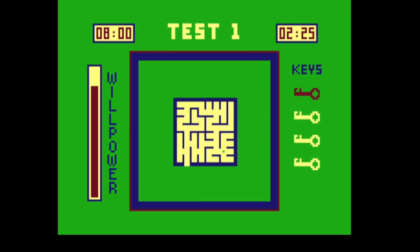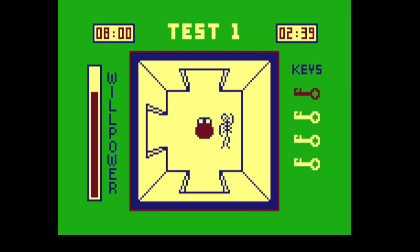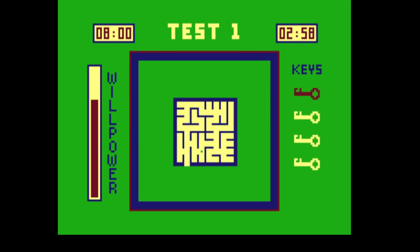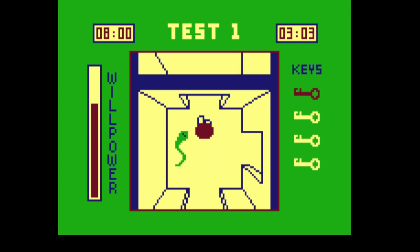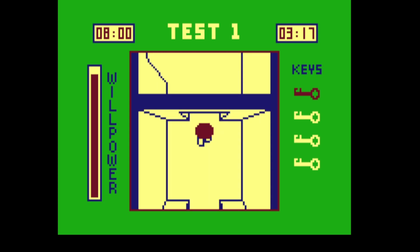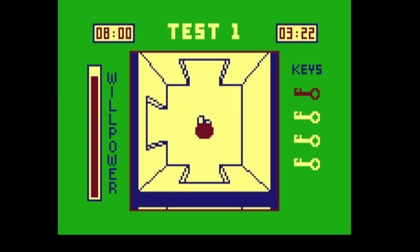We're represented by that green dot on the map. There's a skeleton — someone must have died in this catacomb of mazes. Oh, there are baddies! Watch out for that snake — you haven't got any weapons or anything. Oh no, another one! A cherry — that gives us some more power. This looks like the way out of the maze maybe, but I can't use the key yet.